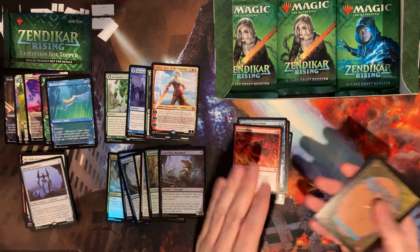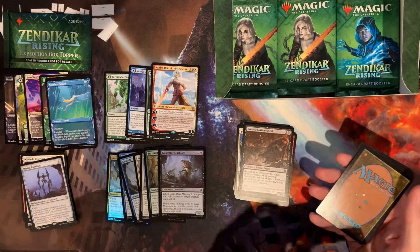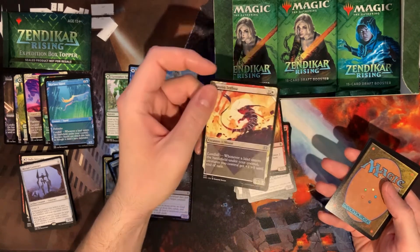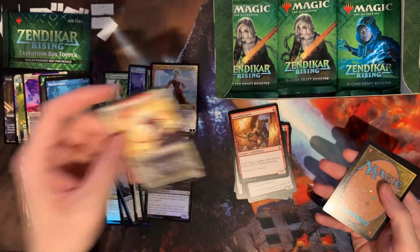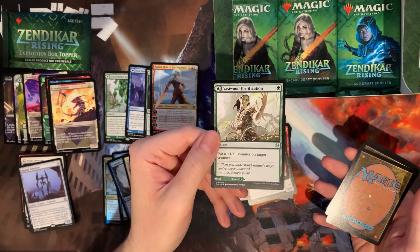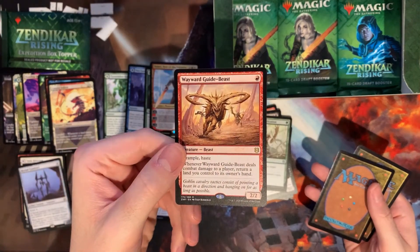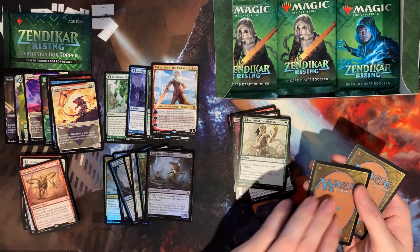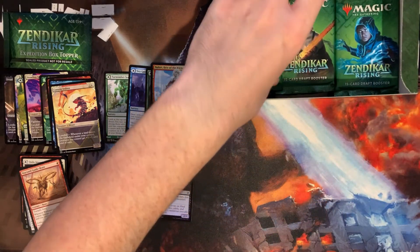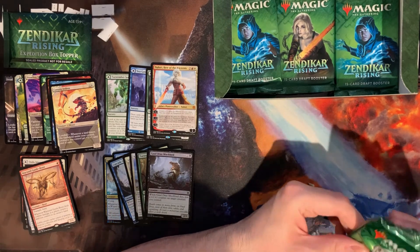It's a shame you can't go to GPs and see the artists — really cool to see artwork in person as prints or playmats. There's the Canyon Jerboa, the little mouse guy — look at that! The Demon's Disciple, Fastword Purification, and our rare is the Wayward Guide-Beast, the Goblin Guide for this set. That was a little controversial when it was spoiled. I'm not a mono-red expert but it wouldn't surprise me if it sees play.